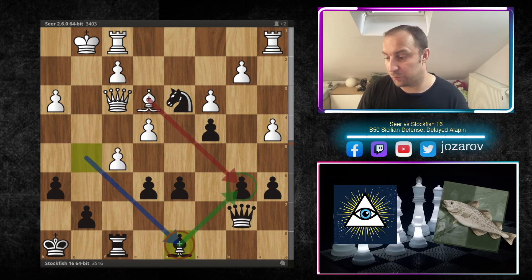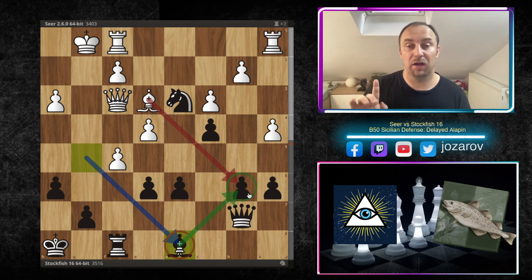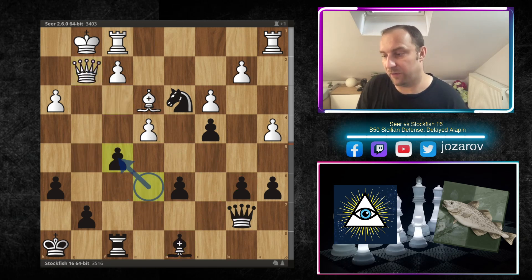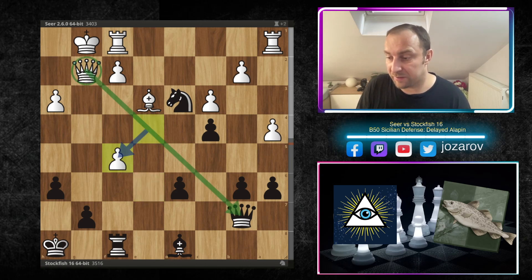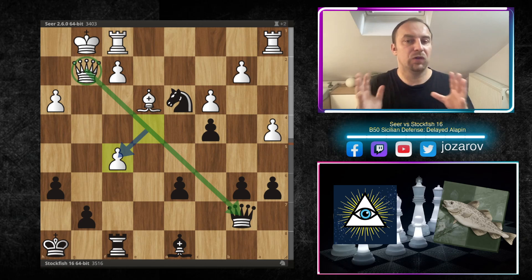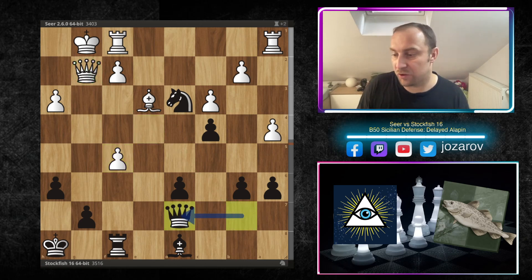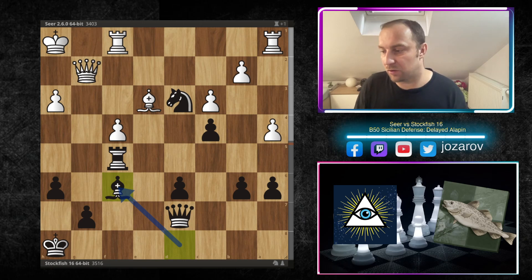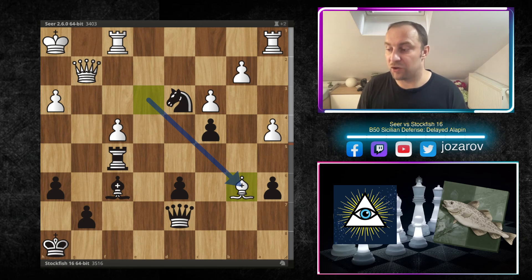Really a stunning and amazing exchange sacrifice. Queen to f3, bishop to g5 — the fish continues the pressure. We have f5, bishop to d8 — a very important move protecting the pawn on b6, because the fish is trying to play more actively with the queen, which is a little bit stuck defending b6. A nice retreating move by Stockfish. So queen to g2, e takes f5, and the Seer engine would like to simplify by trading queens, but of course Stockfish keeps more pieces on the board.